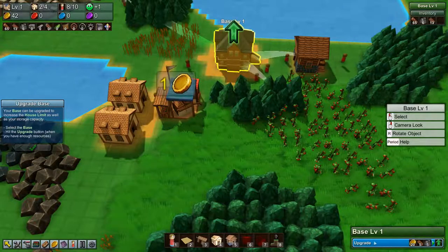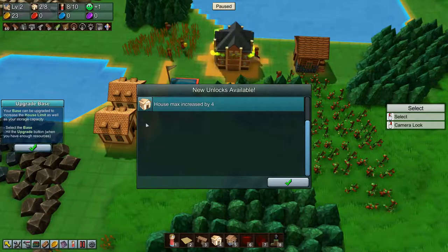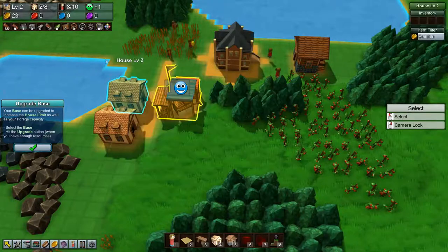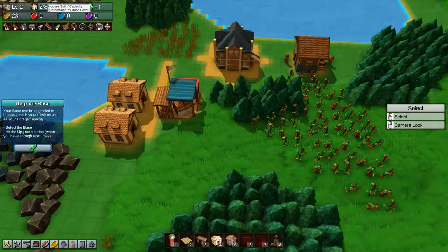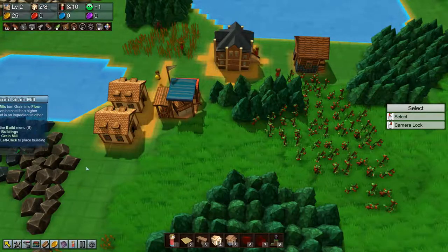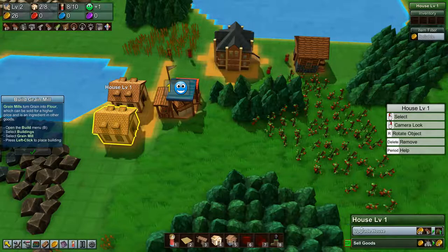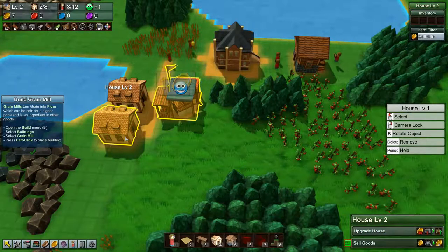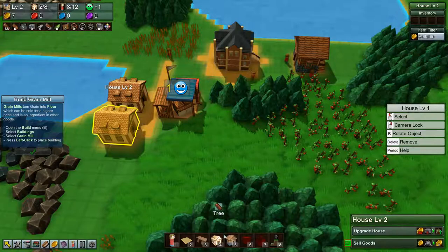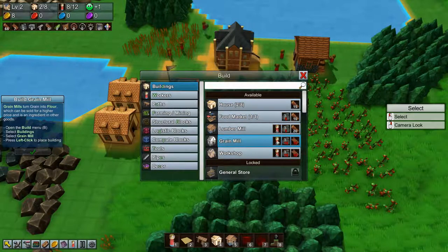Right, we need to upgrade our base and we can do that — we have everything we need, so let's get that done immediately. House max increased by 4 — very nice. So we have built 2 houses and we can have a total of 8, so that is great. Alright, build a grain mill — okay, we can do that. But first I want to upgrade this house so we get a bit more workers. So let's build a grain mill — we need some stone and we need some planks.